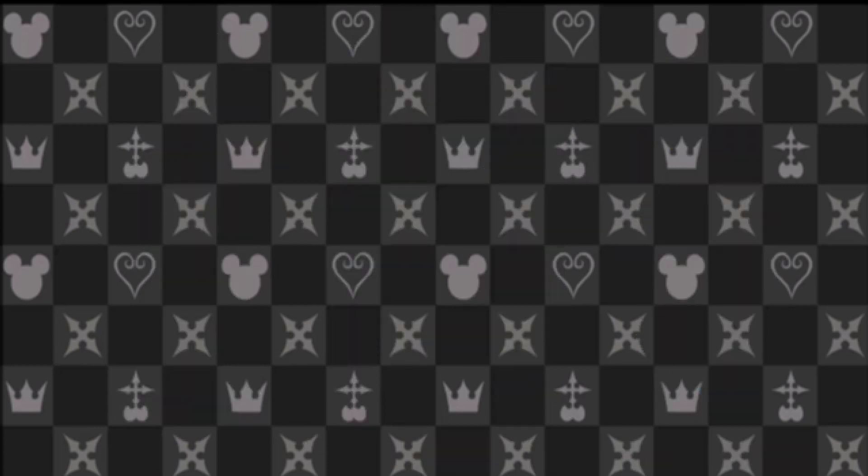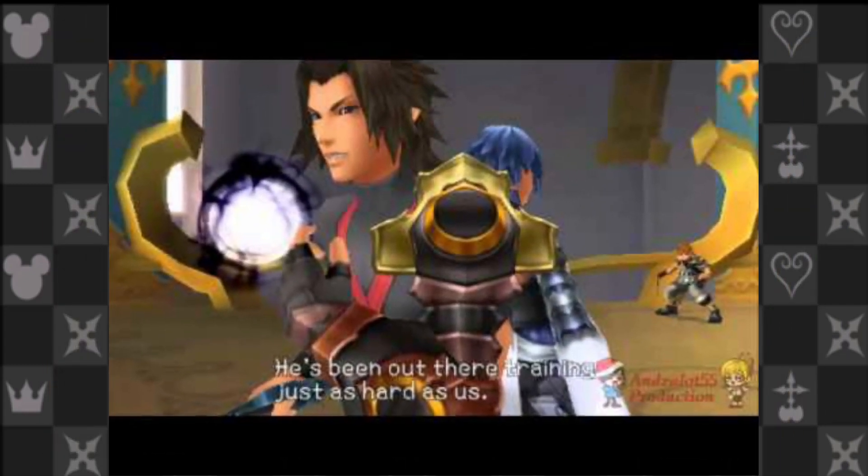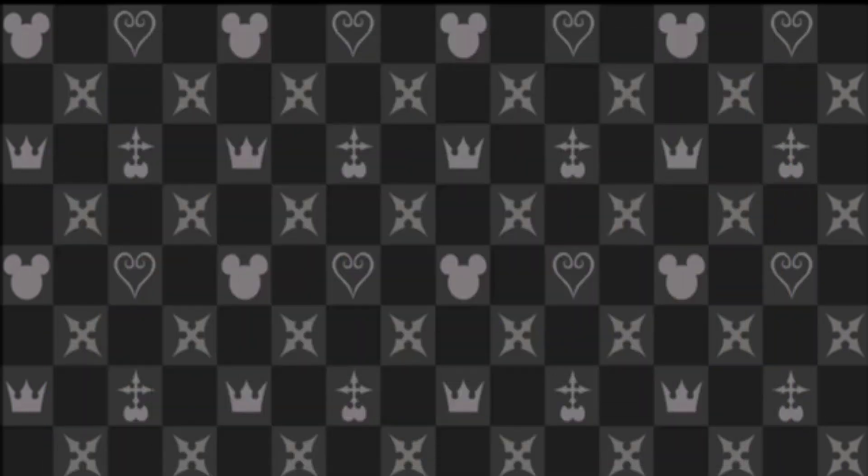Starting with the Wayfinder Trio: these forms first became available after Terra, Ventus, and Aqua defeated the Orbs of Light during Terra and Aqua's Mark of Master exam. After doing so, they get access to command styles, and their initial styles reflect the kind of fighter each of them is.